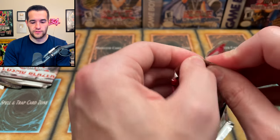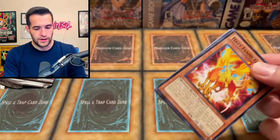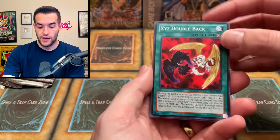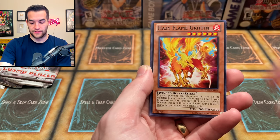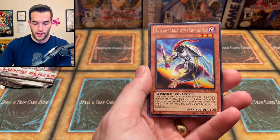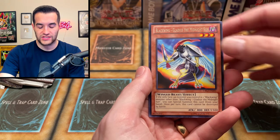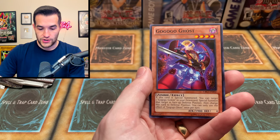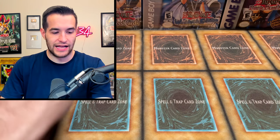So we are officially four-fifths of the way through — 80% done. XYZ's Double Back, Dimension Gate, Abyss Scorn, Hazy Flame Griffin, Dododobot, Fire Fist Raven, Tensu, Blackwing Gladius the Midnight Sun — how many rares are in the set? Like two? We've pulled the same ones over and over. It's not looking like we're adding anything to the binder today, guys. It is not looking so hot.